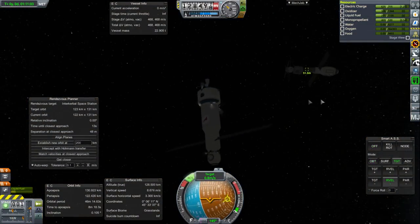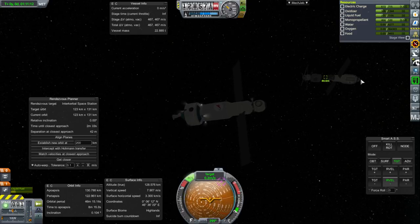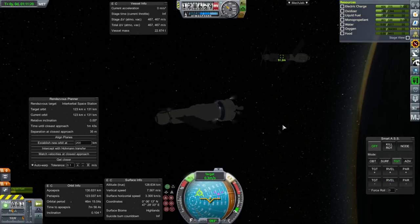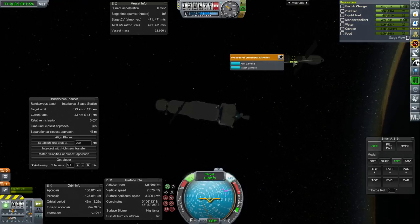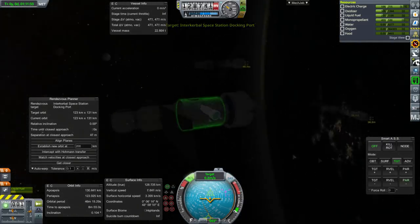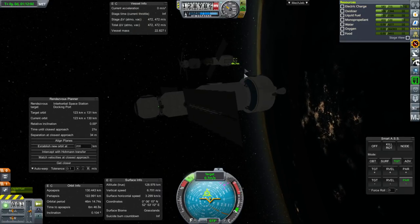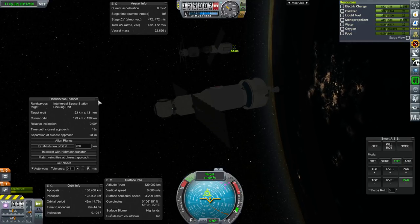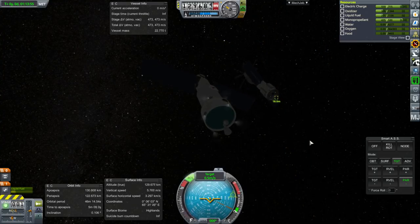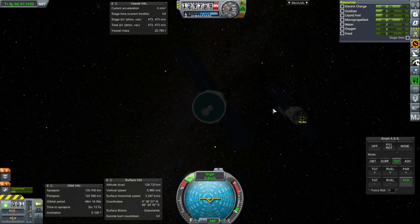Rendezvous planner. Lots of flipping around. Let's try and aim for that docking port — set as target. I don't know what orientation this docking port is going to let us dock with the Gagarin module at. Whatever happens, happens. We will try to start out with the solar panels in line, but if the docking ports require a different orientation, I'm not going to fuss — we'll just retract the solar panels.